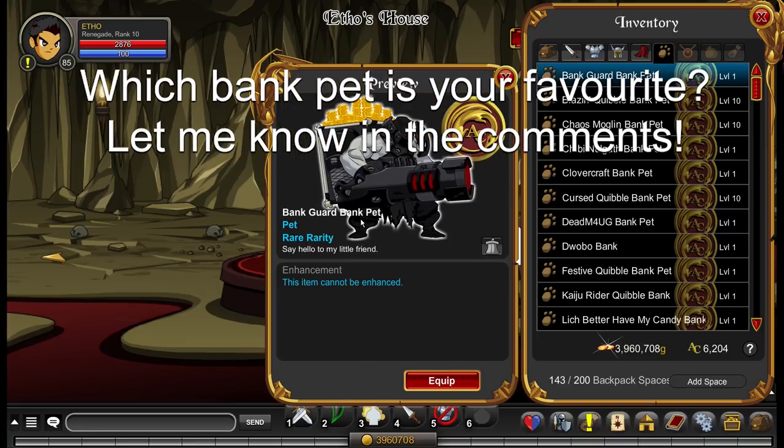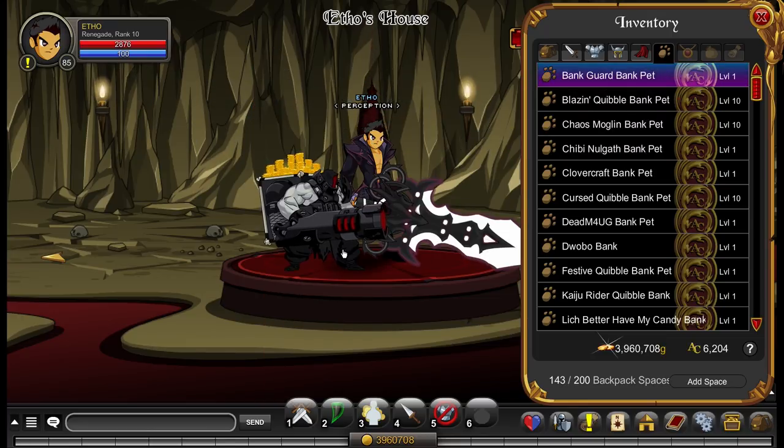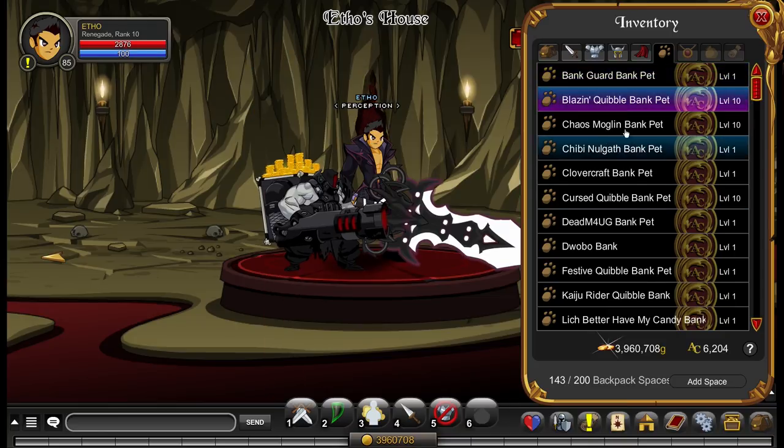So number one, of course, we have the bank guard bank pet. This is a pretty unique one — it's just a dude protecting that big box of coins on his back. I quite like the design of it, but it doesn't really fit my set, so I don't tend to use it all that much. It's a nice looking bank pet.